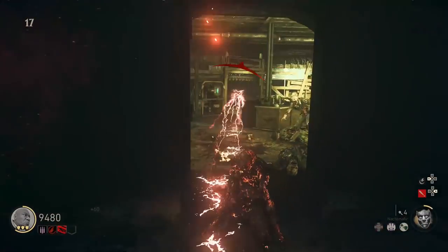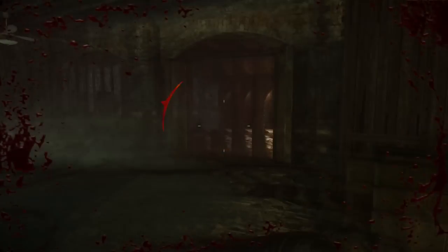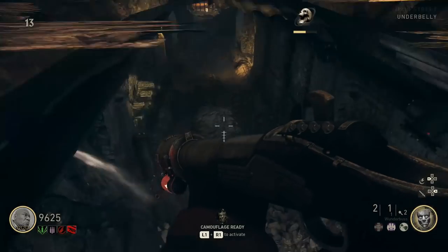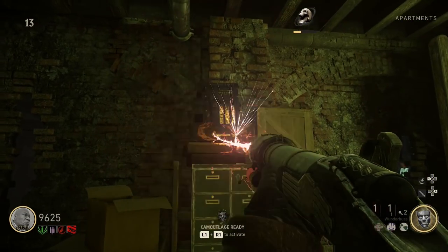What's up everyone, Carefree Llama here, and today we're going to look at how to get the upgraded bat in the Shadow Throne zombie map. Make sure you like this video if it helps you, and subscribe for more content in the future. You will need the Wonder Gun, so click the card above if you don't have it yet, and the video will show you what to do.